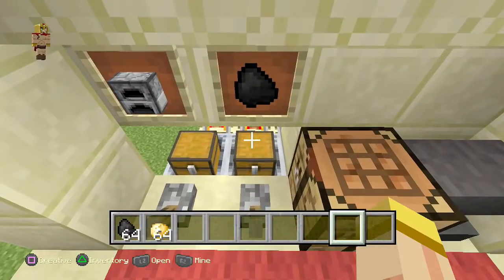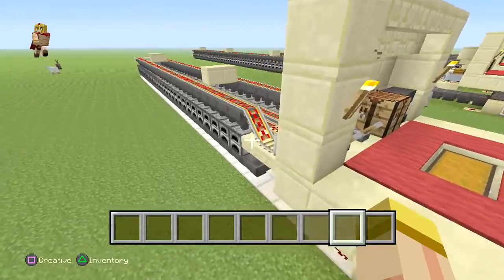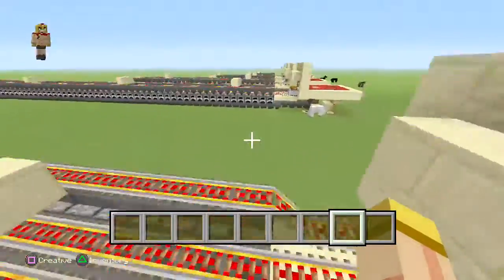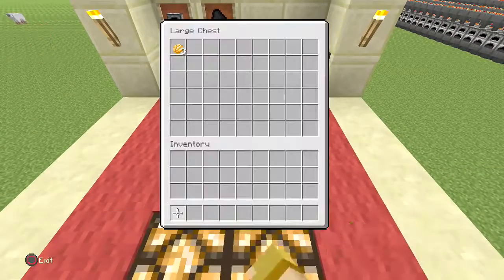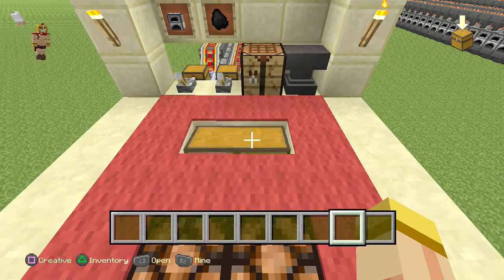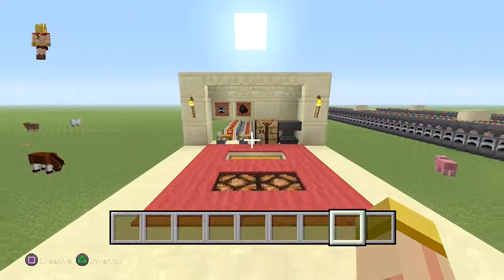Let's see if this works — put the fuel right inside and a full stack of raw potatoes. Activate the fuel to make sure everything gets distributed evenly, then activate the potato system and see what happens. The items are getting distributed evenly, so in the time it takes to cook one potato you would have 64 already cooked and ready to be used. Look at that — that is a beast! You could really make this any size you want. Anyway, thanks everybody for watching — please leave a comment and subscribe.